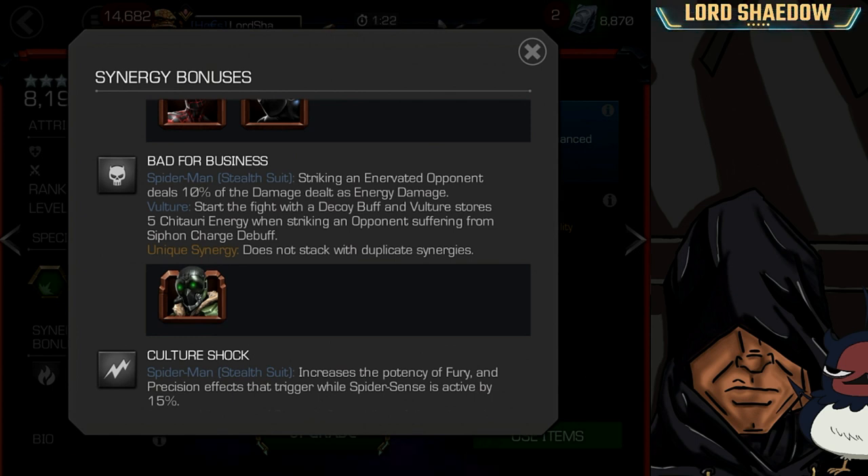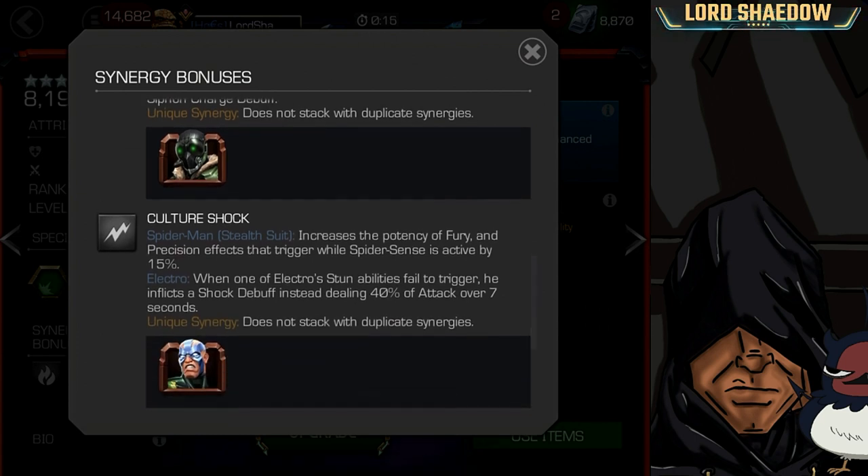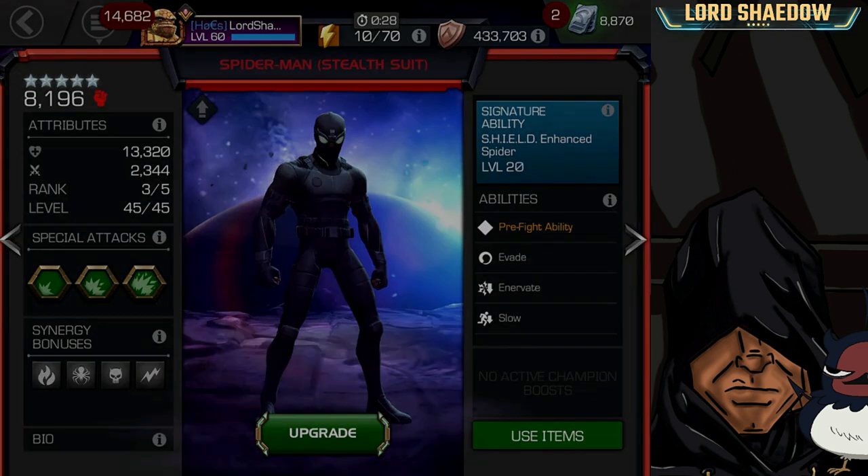The next synergy is with Vulture: striking an innervated opponent deals 10% of the damage dealt as energy damage — more damage is good, but you'd have to bring Vulture along. Finally, with Electro: increases the potency of fury and precision effects that trigger while Spider Sense is active by 15%. You have to be under Spider Sense, trigger fury and precision, and you'll get 15% more potency.